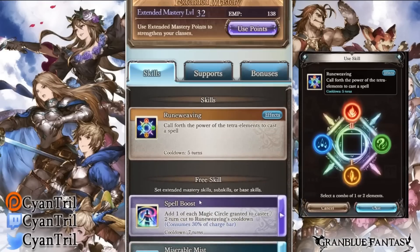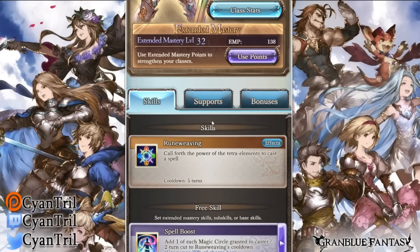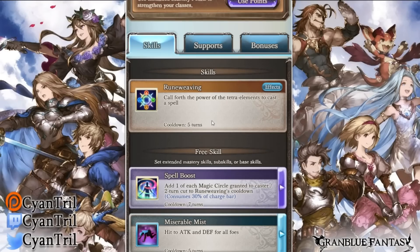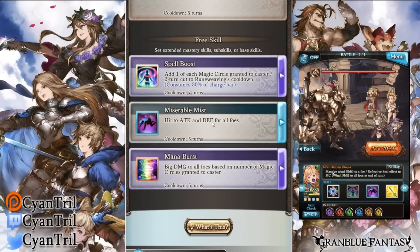That's all of them — it's a lot to take in, I know. I spent about nine minutes just talking about that. Now onto the active skills — this is going to be a long video. The first skill is Spell Booster, which is kind of like your replant skill — you use it to gain back magic circles. Keep in mind you have to already have a magic circle to regain it. For example, if you only have fire, water, and wind at two, one, two, you only gain one water back. The cap is two and you only gain back what you have. It consumes 30 charge bar and cuts down Rune Weaving's cooldown by two turns.